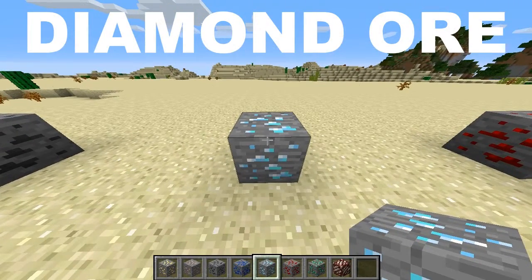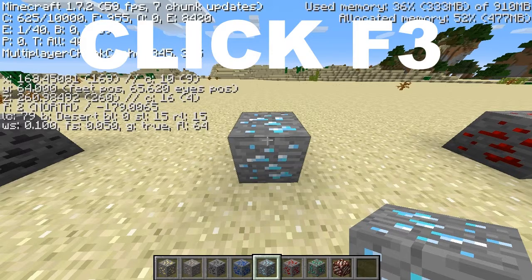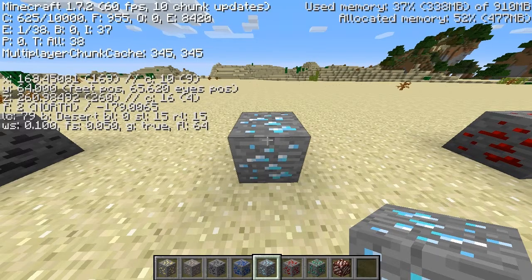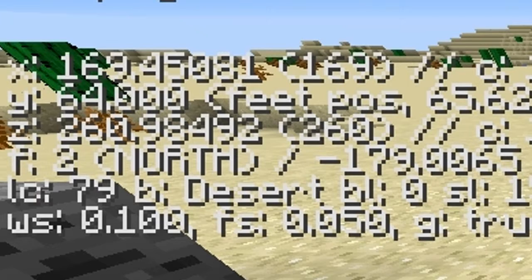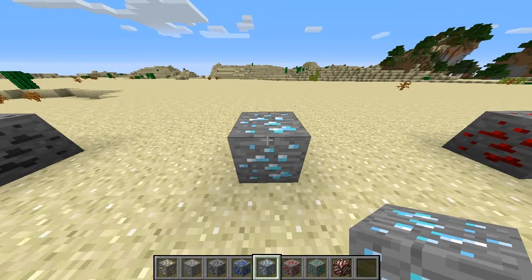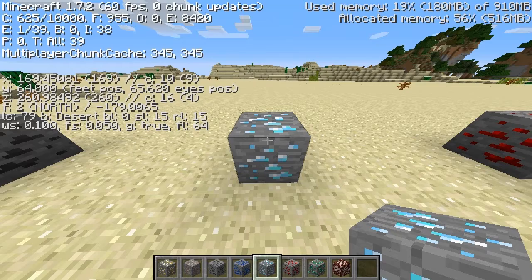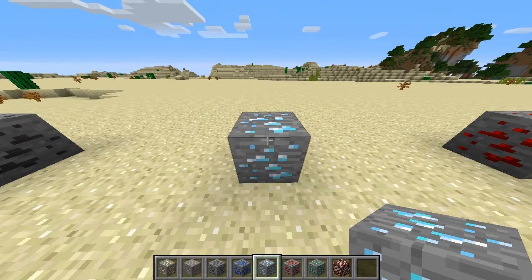Next is the famous diamond ore. This is a very hard ore to find, and if you click F3 on your keyboard and try to look for your Y coordinates — which is just on the lower half — you have to make sure that the Y coordinate is at 11 and below 11 in order for these to be able to spawn. With a click of F3 you'll be open to this, and then again to close it, just another tap of F3.